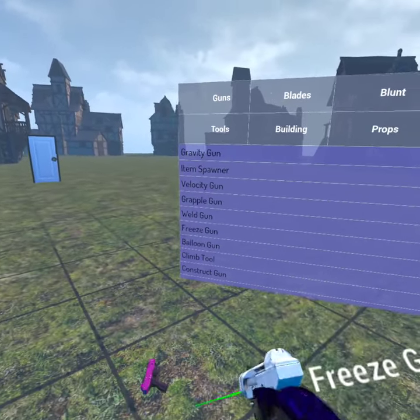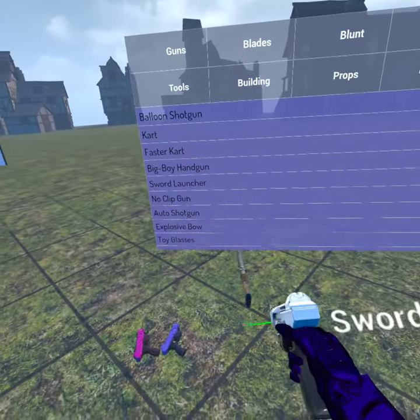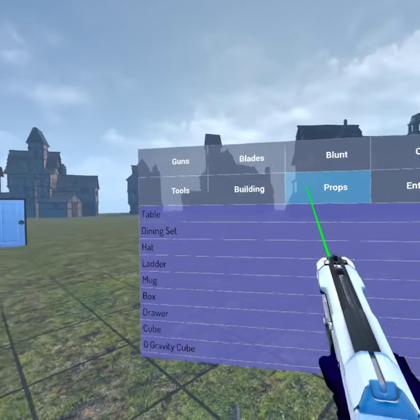After that you need to go to the bonus pack. If you don't have the bonus pack, just use a different gun — grab any sort of gun.